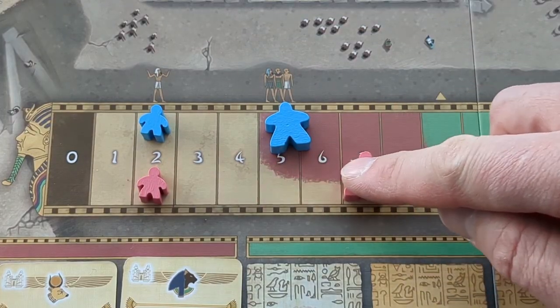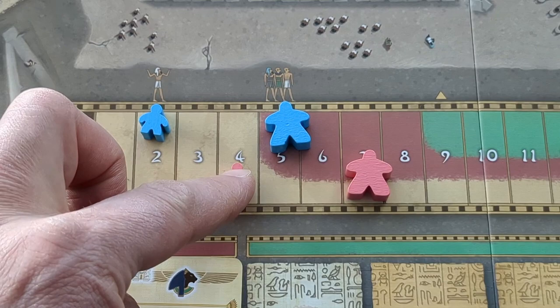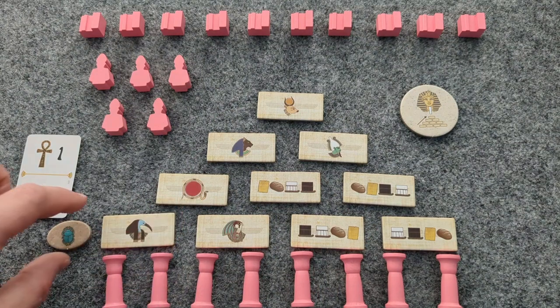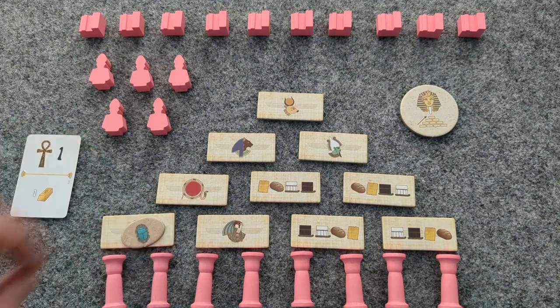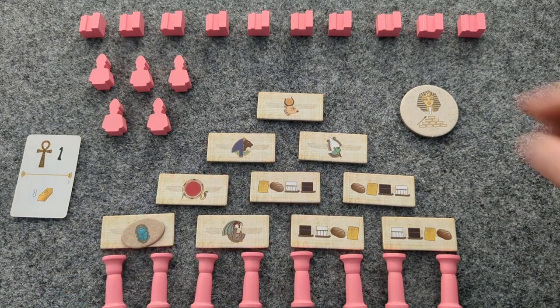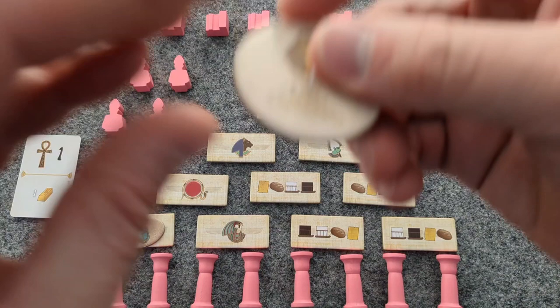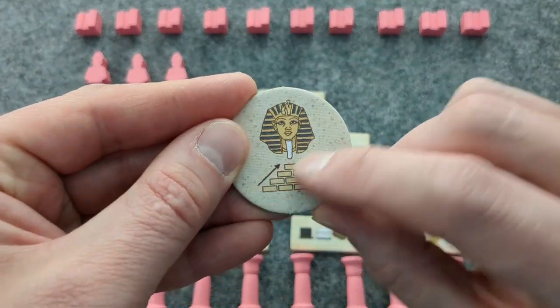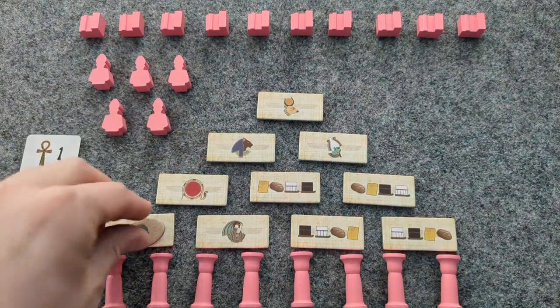Bot in Common's population starts at seven and Happiness starts at four. For Bot in Common's turn, if the progress marker is not yet on a tile, move it onto the bottom leftmost tile and resolve that effect. Otherwise, if the progress marker is on one of the tiles, then flip the Devon token like a coin, and if it were to land heads, move the progress marker up one tile.